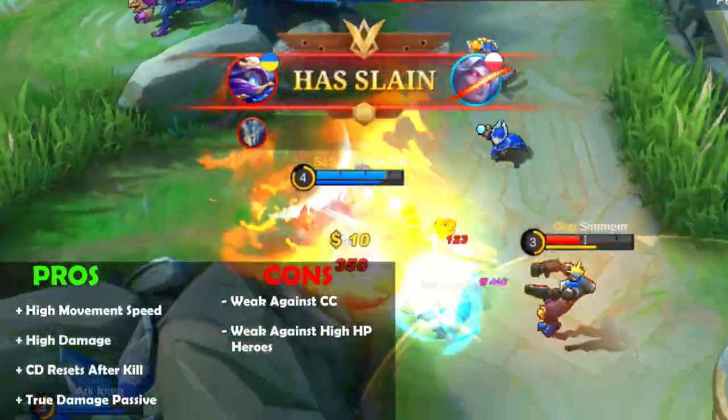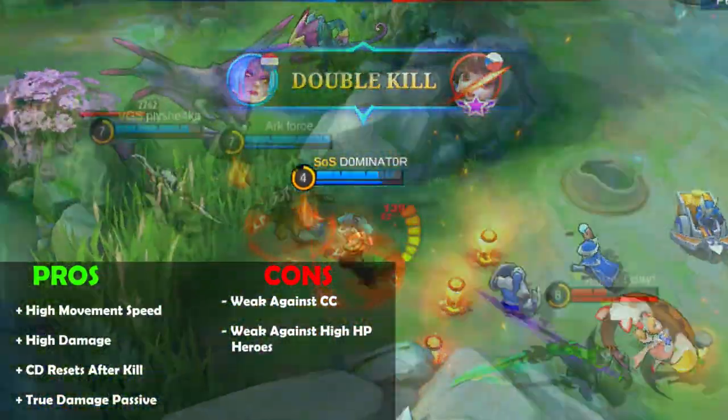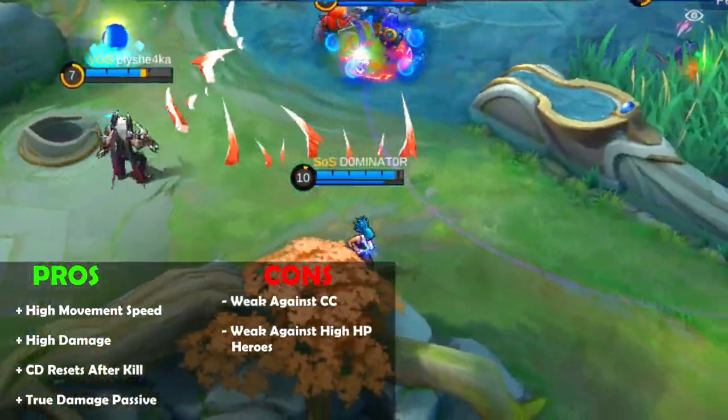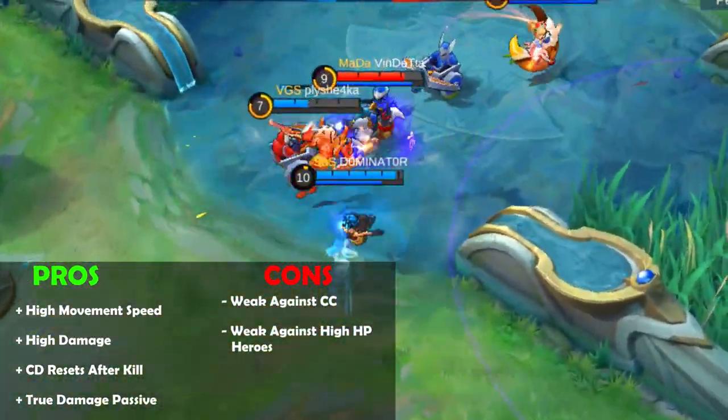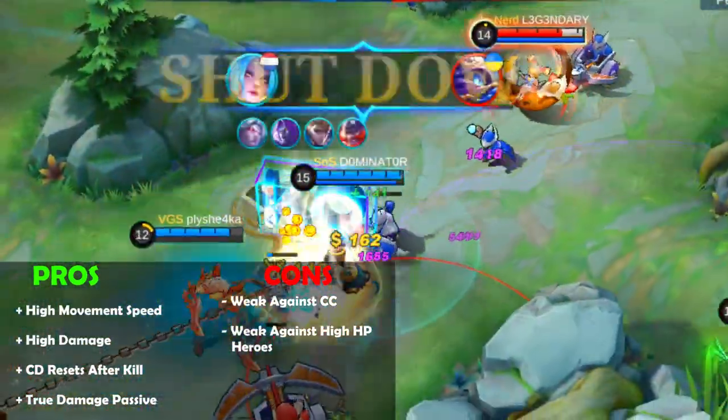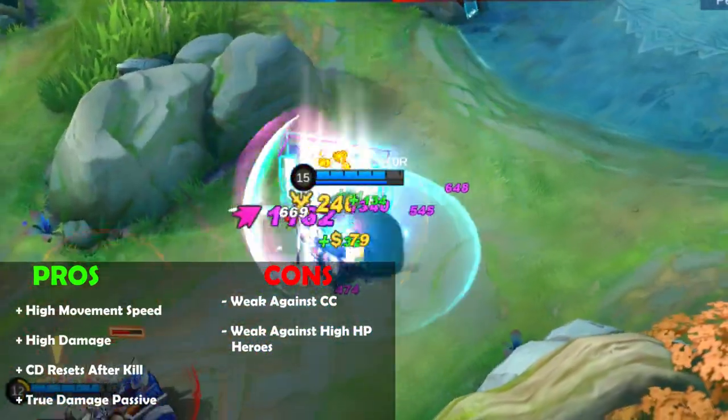Some pros of Karina are that her first skill increases her movement speed, which makes her move very quickly through the jungle. Karina is also able to deal high damage to a single target, and dealing damage or making a kill can reduce the cooldown of her skills, making her ready to make another kill right away.